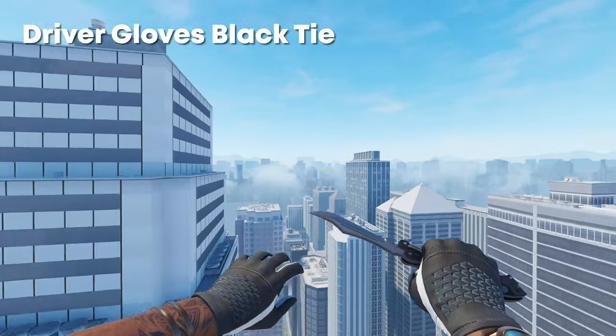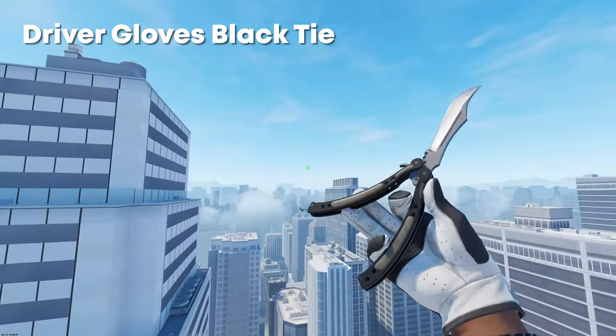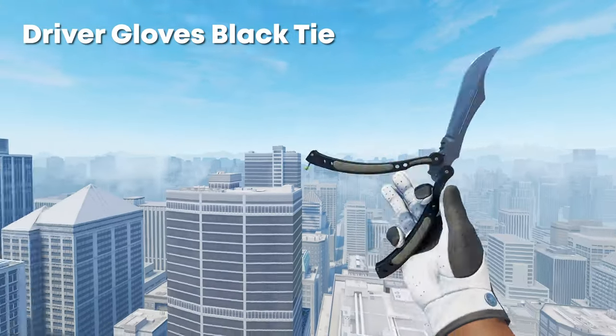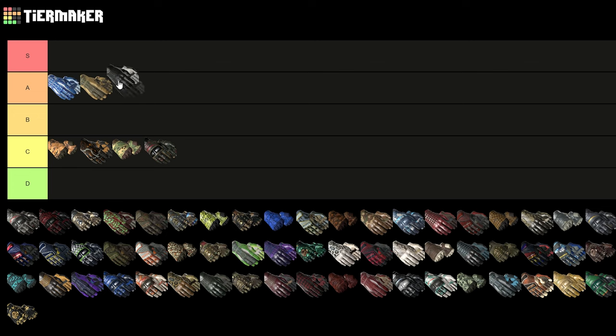Next up we have the Driver Gloves Black Tie, which I think look so nice in CS2. They didn't look that great when the game first came out in beta, but since then they've been updated so the white color looks super clean. These have to be A tier — I'd probably put them above the Arid.